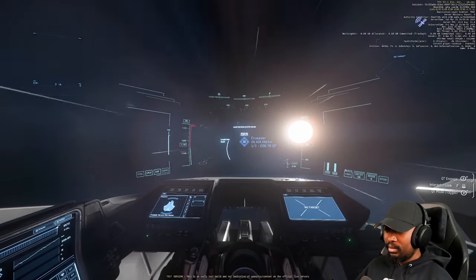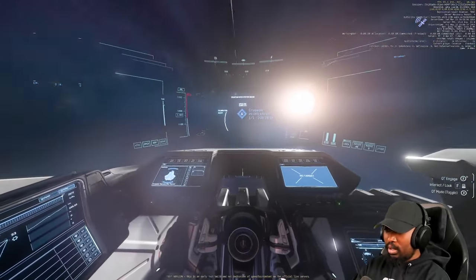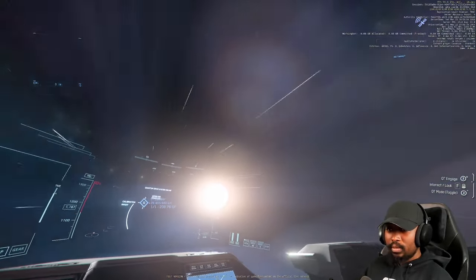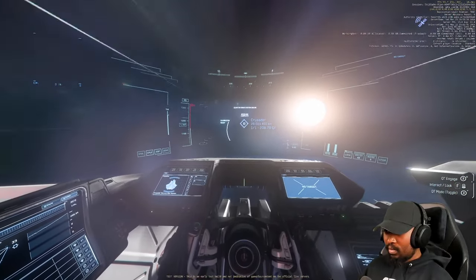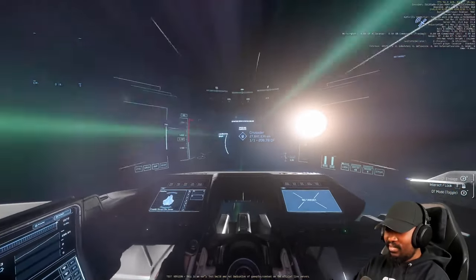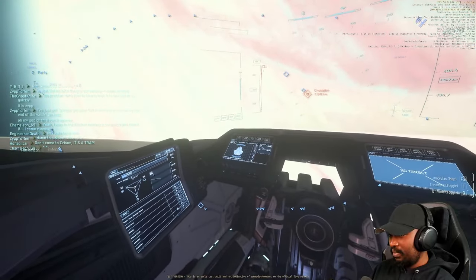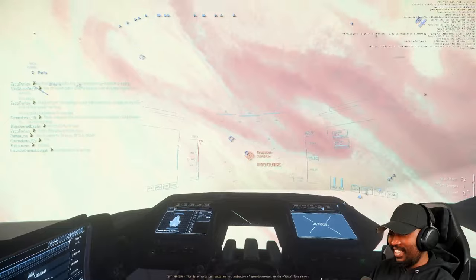Transitioning between all these servers seamlessly while playing was very smooth, high performance, and really impressive. There were a few bugs, of course — missions weren't really working and I never really got a chance to do any FPS activities. We did try to jump around and went to the Pyro jump gate on Friday to check out the wormhole, which was still there from the initial Evocati test, but it wasn't actually working — you couldn't jump through. Still nice to see it for the first time.